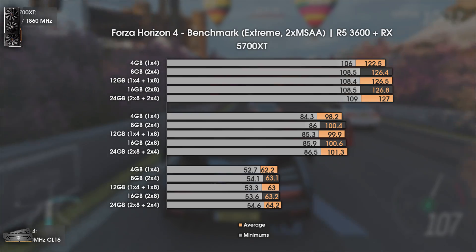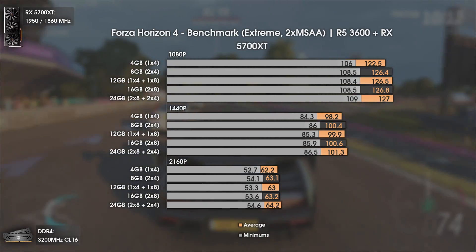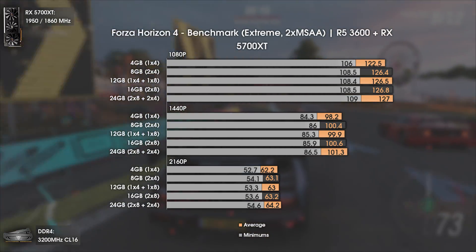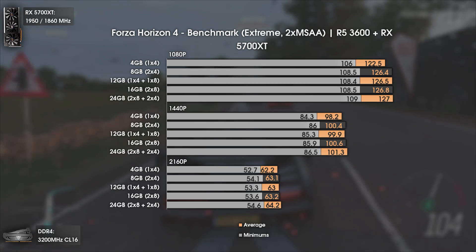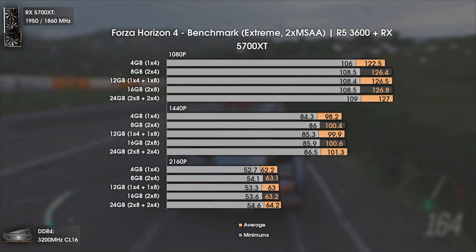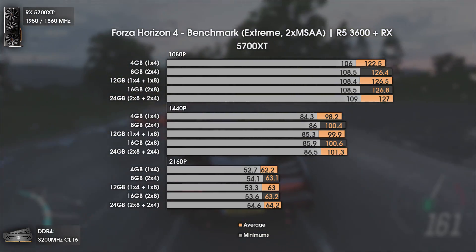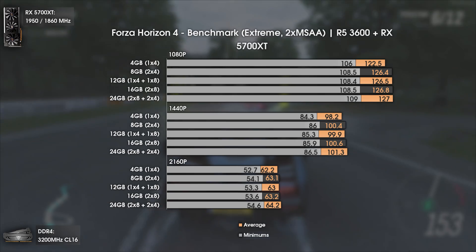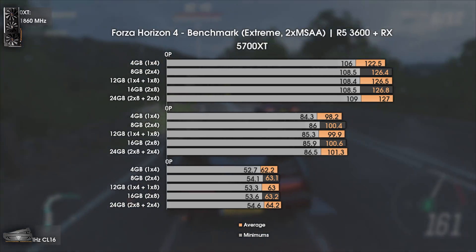Forza Horizon 4 is similar to what I found in a previous core count video — it just doesn't care much about hardware limits. The game can run almost perfectly with only 4GB of RAM, with only occasional stutters. For this to work you need an SSD for the page file, and a GPU with more than 4GB of VRAM helps too. Overall, Forza Horizon 4 doesn't care much about RAM capacity and even 8GB is more than enough.